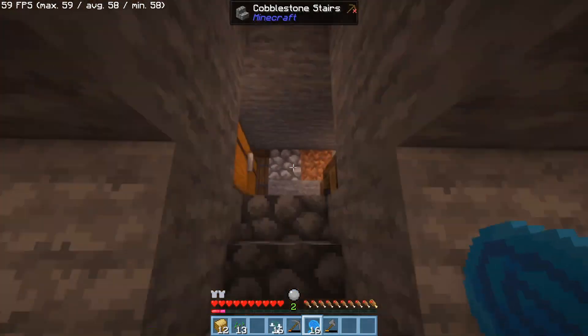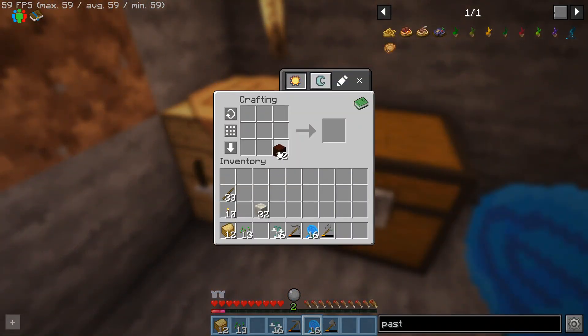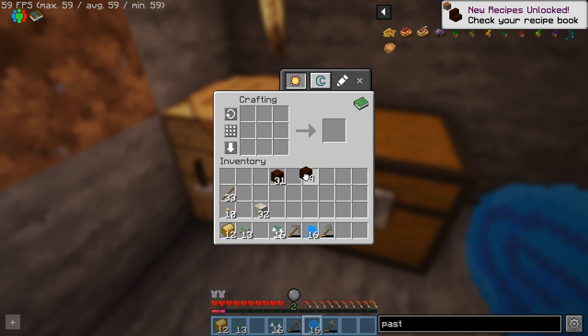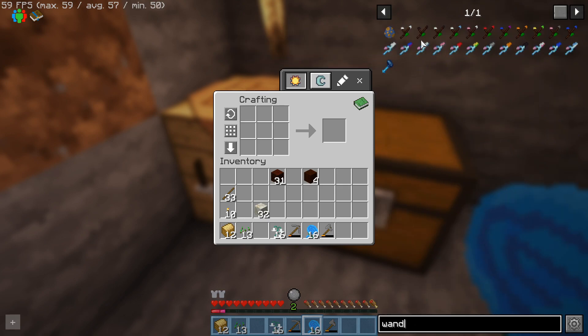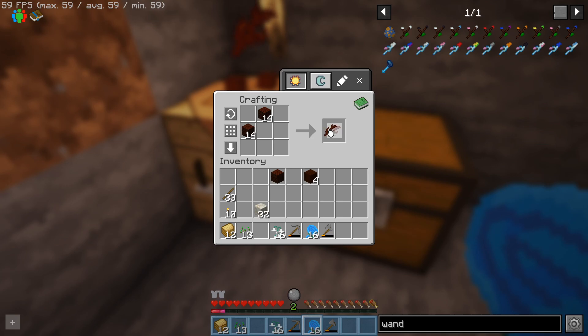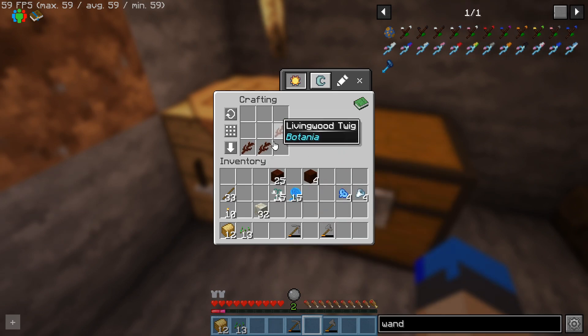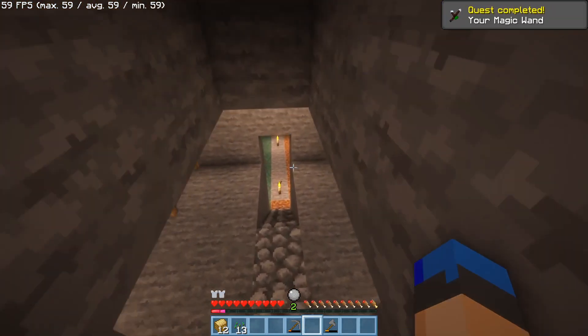I've got 16 of each flower. I also need to make the wand of the forest — I keep forgetting the recipe. It's stripped living wood in a row of three, and then two petals of each. We have blue and white in abundance, so: one, two, three, then the petals. That gives me the wand of the forest!